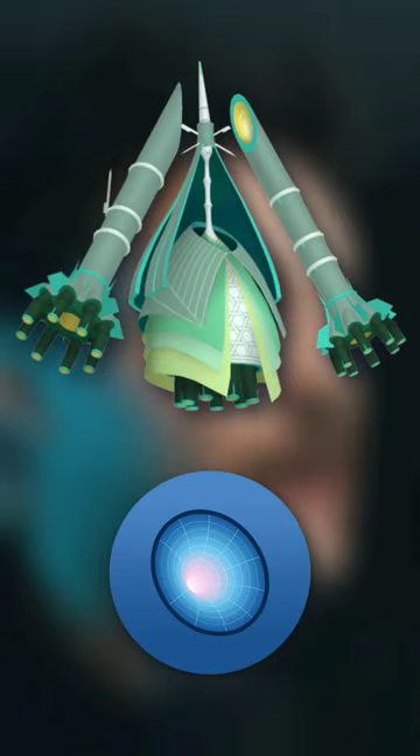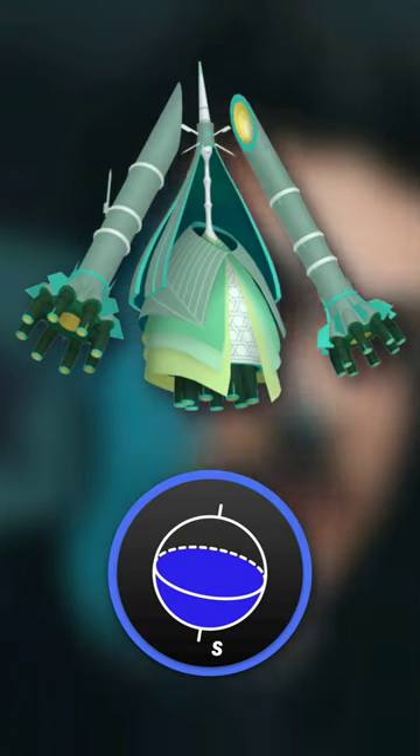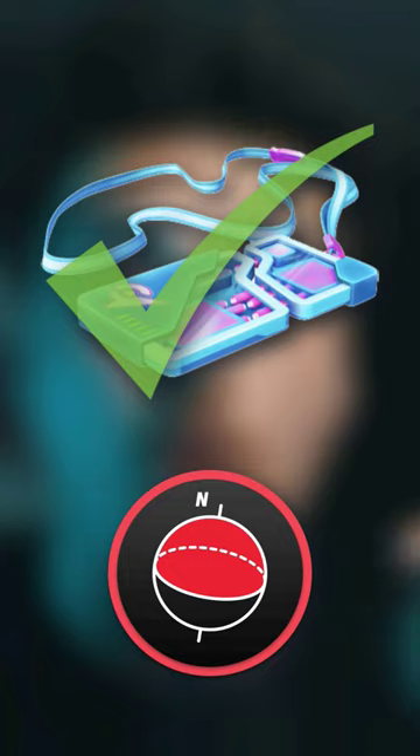Celesteela is back in legendary raids — here's how you take it down. Celesteela returns to raids from April 4th at 10am to April 12th at 10am, but only in the southern hemisphere. If you're in the northern hemisphere, you can remote raid them.